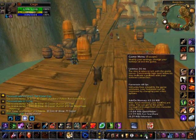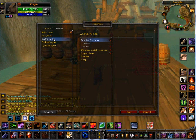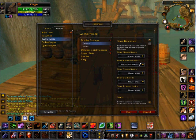You can watch my other video, go to Curse, download them, install them — see the other video for details. Then you come over here to GatherMate and set up your general things: when to show mining, herbalism, fishing, gas clouds, and treasure.